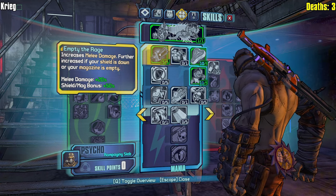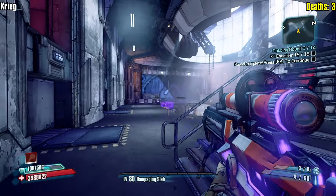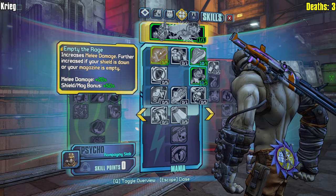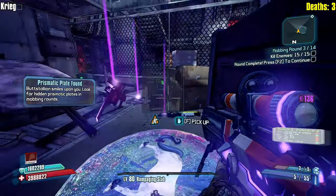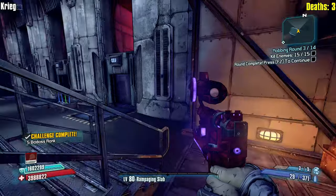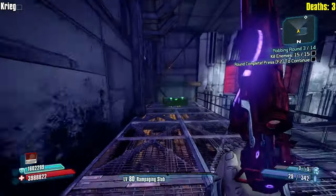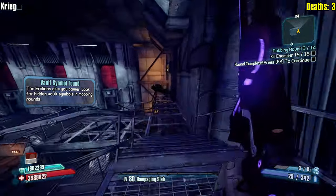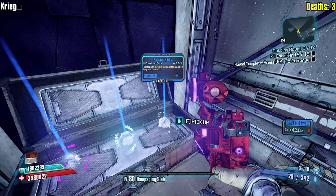How this works is I get more melee damage, but if my shield is down or my magazine is empty, I get more bonus. But I don't have to have my magazine empty to get the full bonus - if my shield is down, once my shield goes down it doesn't matter. What you can do is get a sniper, run into an area, drop a mag of slag, swap to Buzzaxe Rampage, do some clearing out, and when you come back just reload your gun and start over. 43 percent is better, and explosive damage is extremely good.